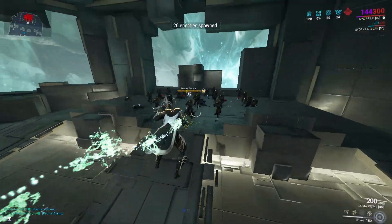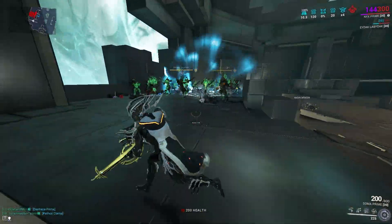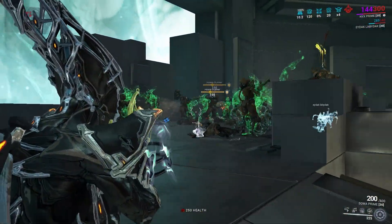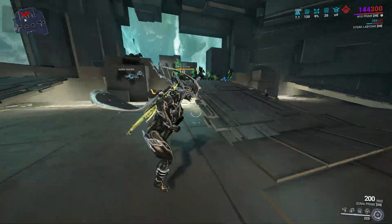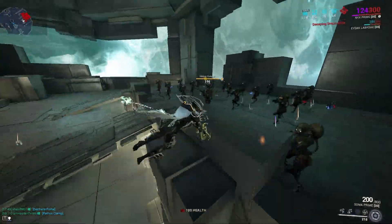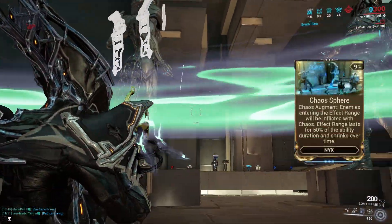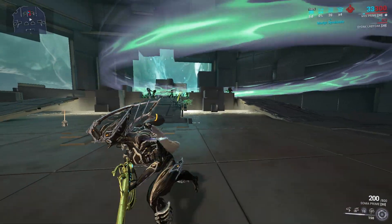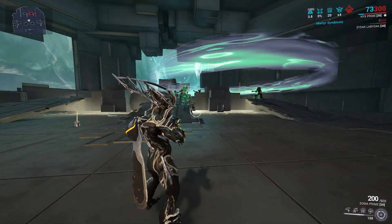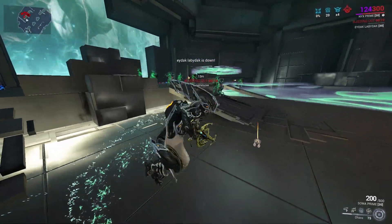The third ability: Chaos. Nyx controls the enemy's minds, making them see each other as Nyx, causing chaos between them and they start shooting at each other. This ability has an augment that creates a ring — any new enemy who isn't affected by Chaos gets affected by a fraction of its duration, and the ring is visible so you can see it.